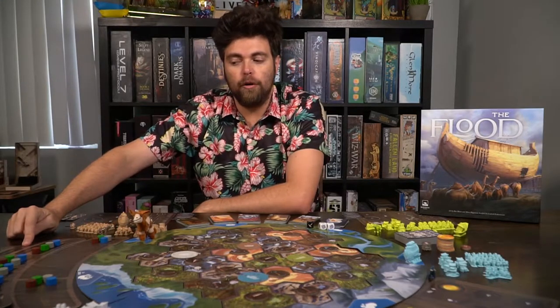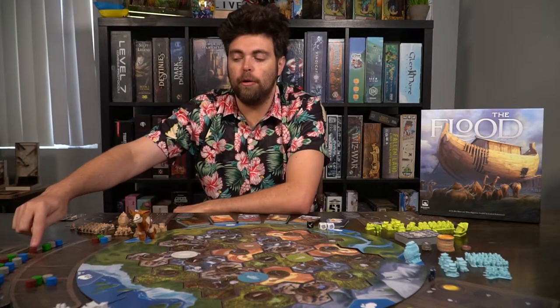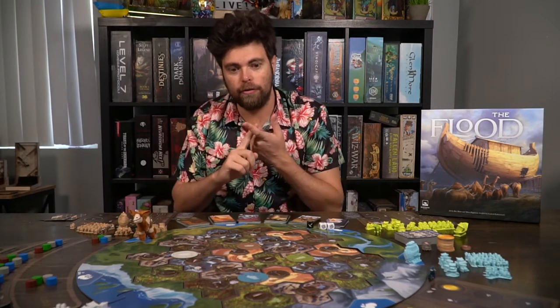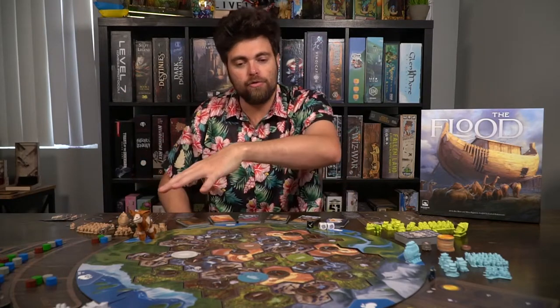There's also a main board for your upgrades. After you get a certain number of cargo trails or caravans, you'll be moving your marker down this track. If you're the first person to reach the very end, you'll get a build point, and build points can be used to build arc stages. You can also use a certain number of them to move the water meter back down, along with a couple other things.